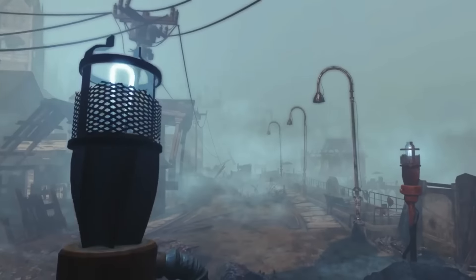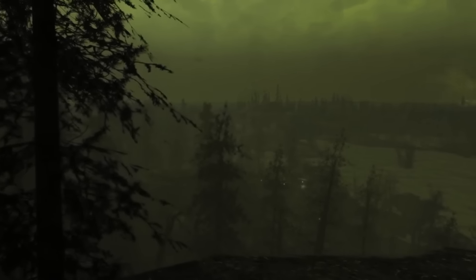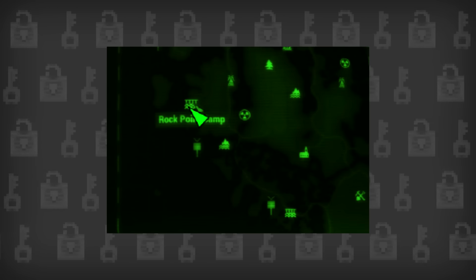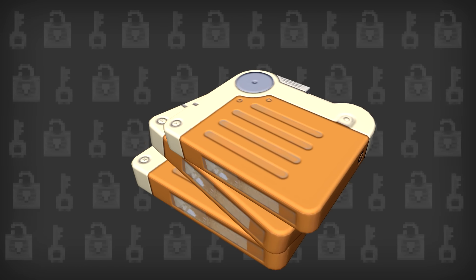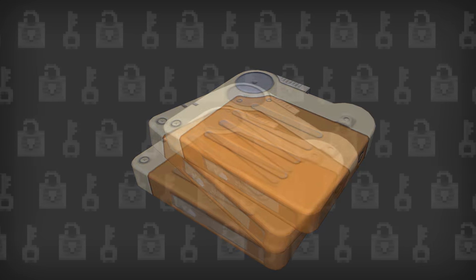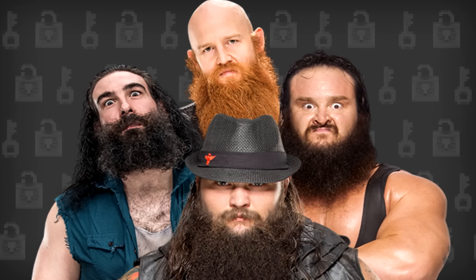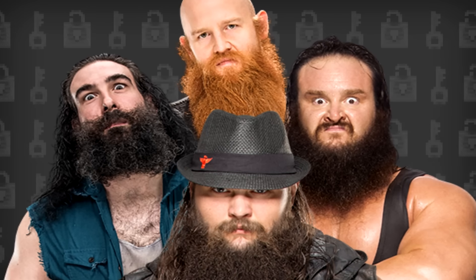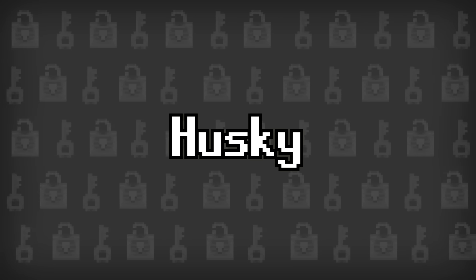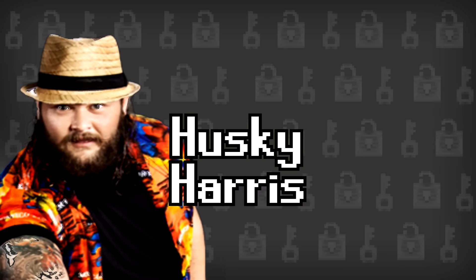Moving on to some of the new characters in Far Harbor, Bethesda seems to have pulled inspiration from a lot of places, and there are some great easter eggs as well. If you take a trip down to Rock Point Camp, located in the southwest of the island, you'll come across some holotapes that feature a man named Bray Husky giving instructions to three other men named Rowan, Braun and Luke. This is actually a subtle reference to the Wyatt Family, a famous group of WWE wrestlers who have the same first names as the men in the tape. It gets even more in-depth too, since the last name Husky refers to the original ring name of Bray Wyatt, who started out under the name Husky Harris. So clearly there are some big WWE fans at Bethesda Studios.